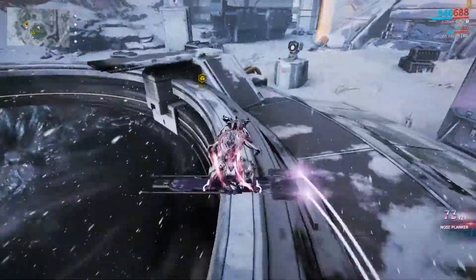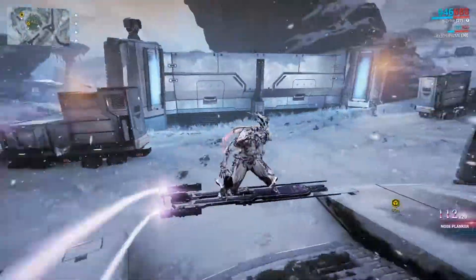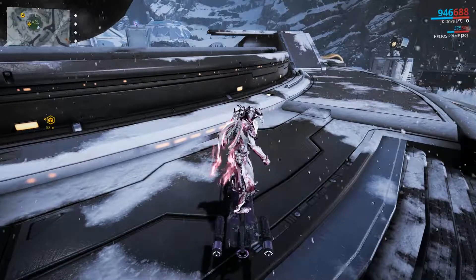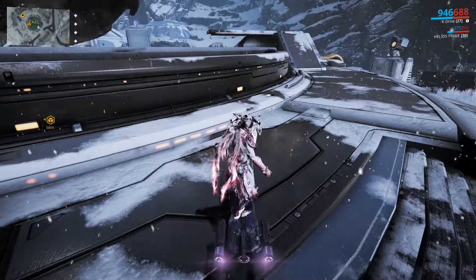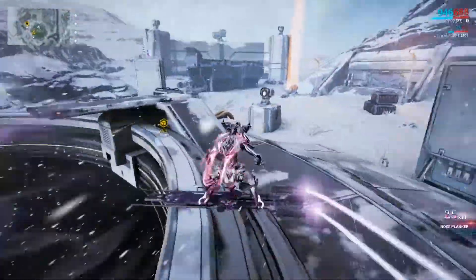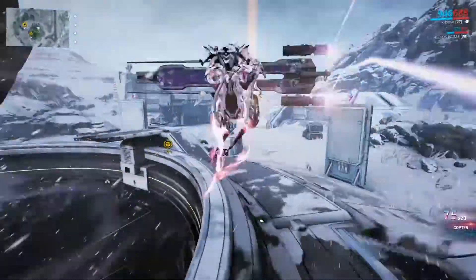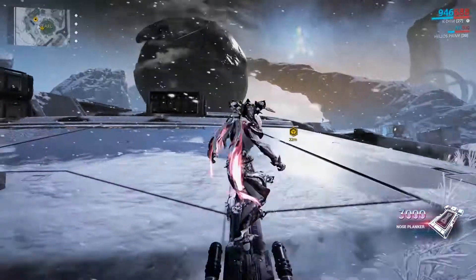It looks something like this: double jump, fancy jump, double jump, fancy jump, double jump. You'll notice in the bottom right that the points and the multiplier are both going up. What you want to do is wait until that number reaches about 3,000 multiplied together — then hop off. 3,000 is the maximum faction you can get in a single trick. Hop right back on, do another series to 3,000, and rinse and repeat.